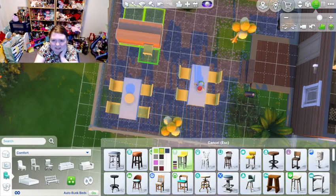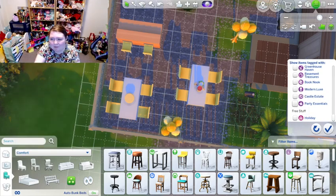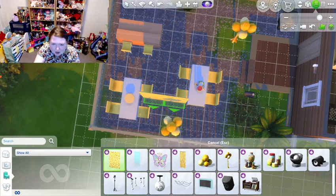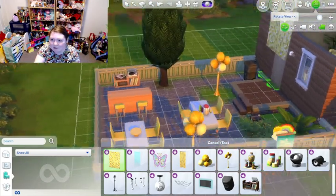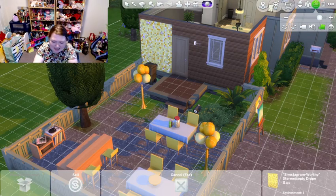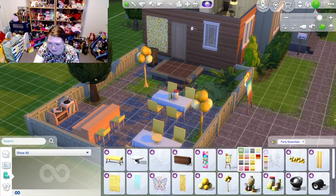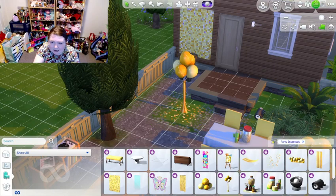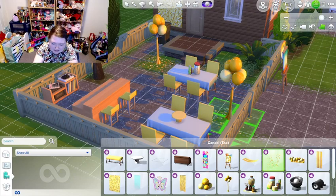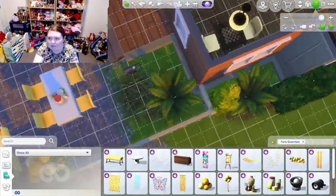Let's get some yellow chairs — it's a lot of yellow but it's nice and fun. Going back to the Party Essentials Kit and show all. It also comes with this Simstagram-worthy decor — I'll put that behind my trash can as wall art. I'll get some plain yellow here and then some smaller confetti over here — this could be your party setup.